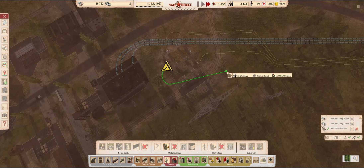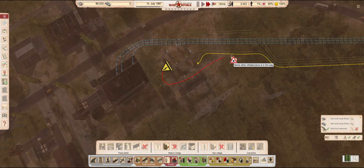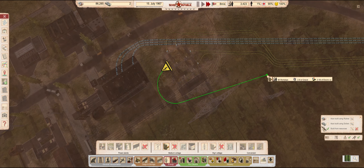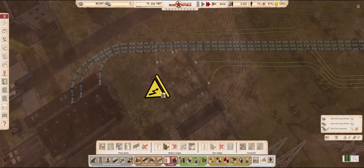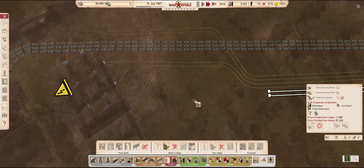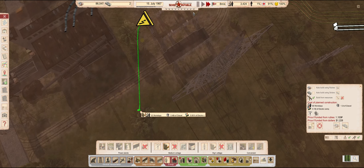Since we have this extra power connection available right here, I think I will add it to the other lines and leave it open-ended, so when we do need it, we won't have to deal with the full length of the wire. And just in case I do decide to move the border outpost's power supply to the steel mill's transformer, I'll leave some room.